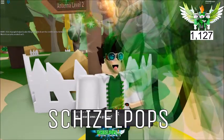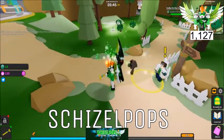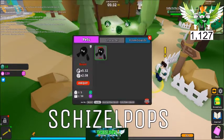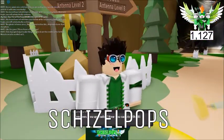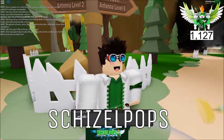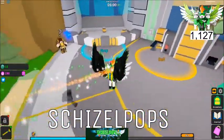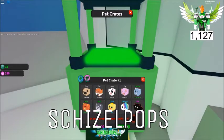Gabe wants us to upgrade the antenna. I need to find where to do that — right there in the menu, we need 10 and five parts now. Looks like I already upgraded earlier — yippee! Gabe says that's all for now, go talk to Ghost Hunter Dylan. We've got 190 gems — I think we have enough to buy our first pet crate. Let's go purchase it!